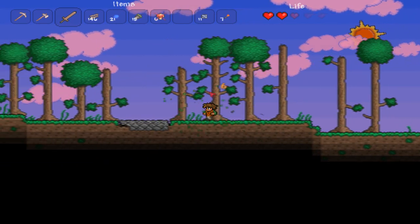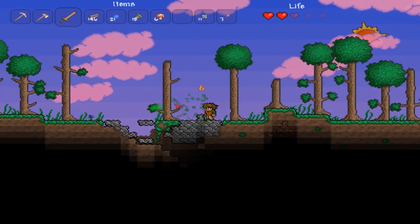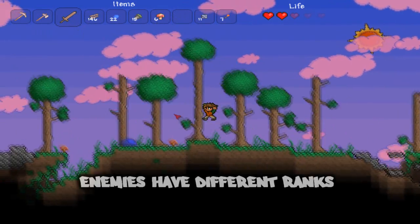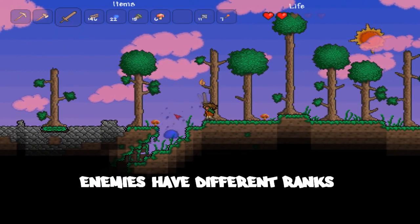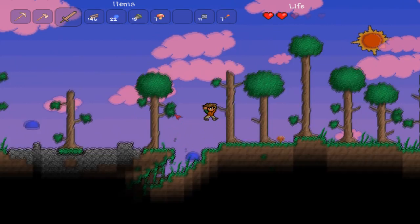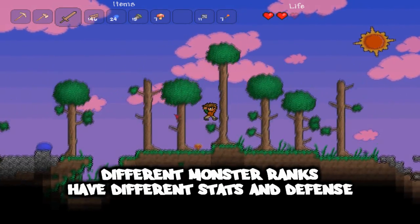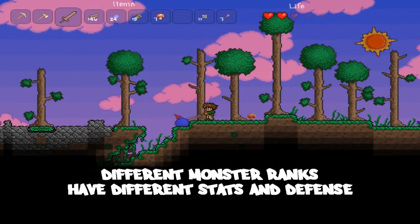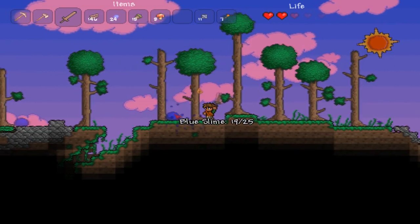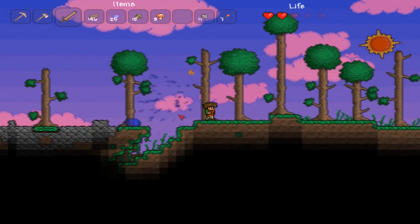Now I have this sword — I do six damage to these guys, which is significantly more than I was before. A blue one — get out! Basically all we're doing is collecting as much resources as we possibly can while we still can, because the first night I'm probably not going to have enough resources to really go anywhere.